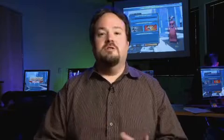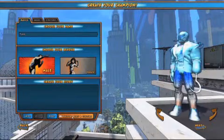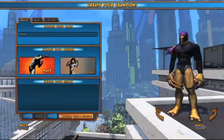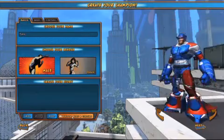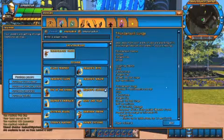Everything's presented in really simple drop-down menus to go through and select from. And if you just like to have some crazy ideas pop up and then pick and choose from them, you can use the Randomize button. You can just click on Random several times, see different iterations of ideas for characters, and then very simply go in and lock the elements that you like. It really makes it a nice way to speed browse through the different options to build a character. The amount of options is really amazing, and the great part is that the more you play the game, the more of these options you can earn and unlock.